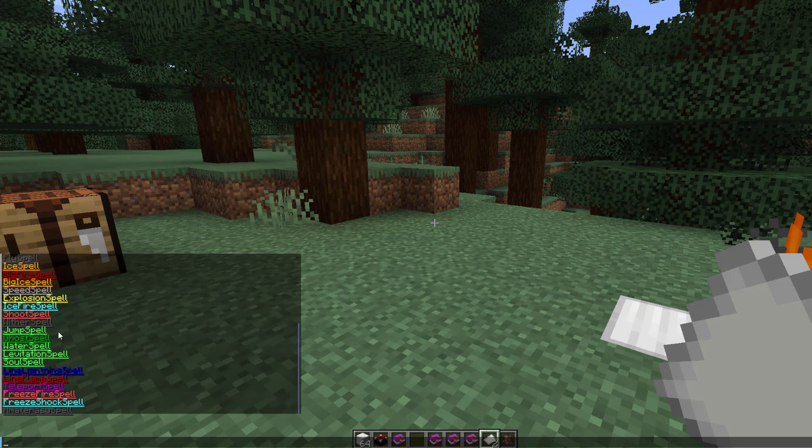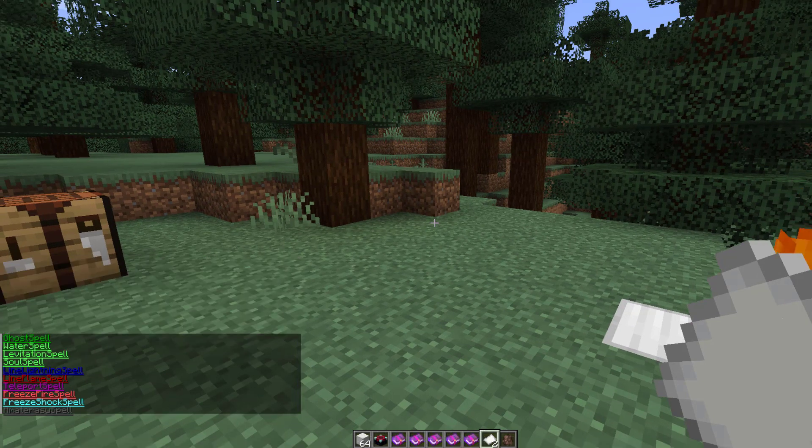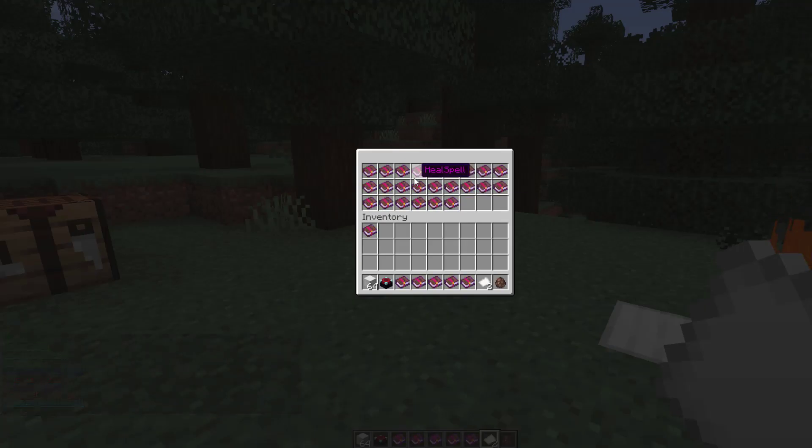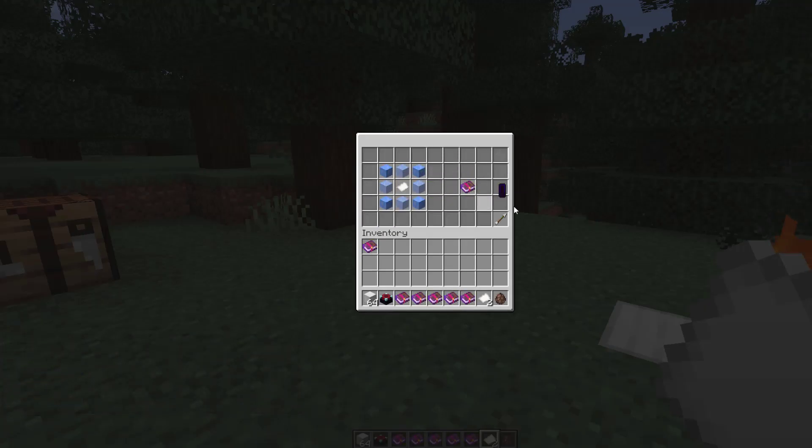If you do `/sp list`, this is going to list all the different spells — you can see there's a long list of them. Then if you do the `/sp recipes` command, that will show you all the different recipes and you can click any of these to see which one you want to use.